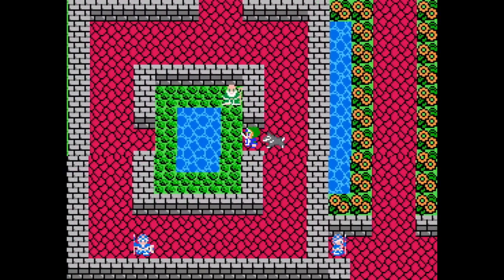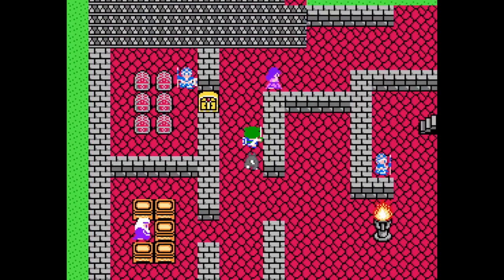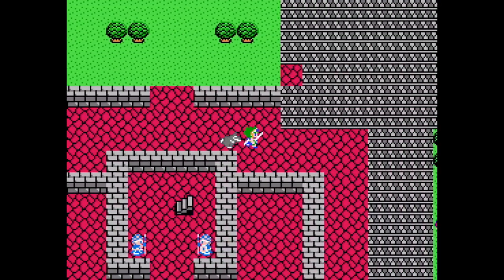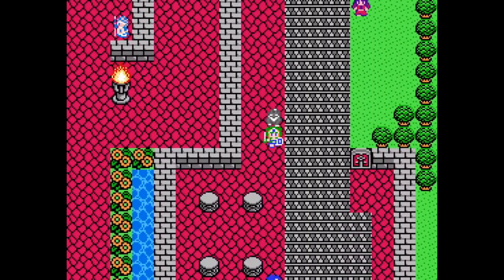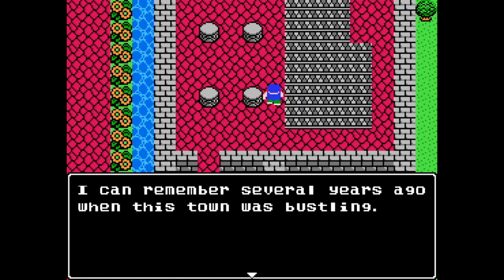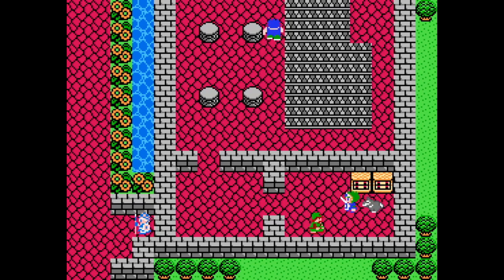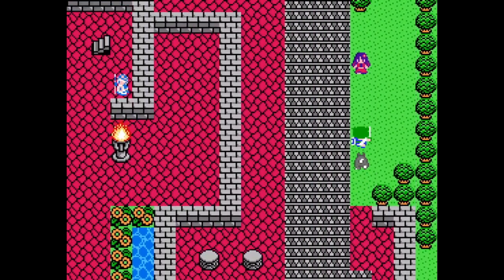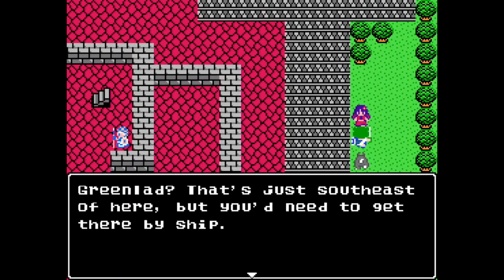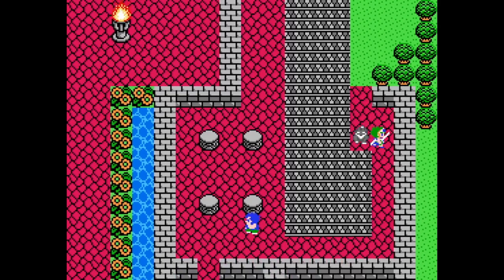I don't think there's anything to the south here. There's a door to the right as well. There's Princess Lady — not the princess, she just goes on about princesses. But we can go in here. 'I can remember several years ago when this town was bustling. Many contractors from a town called Izmit set temporary homes here — they were building something somewhere nearby.' Am I going to go to Izmit? Nothing in the drawers. 'Green Bat is just southeast of here, but you need to get there by ship.' And that looks like all the doors we can find. I'll meet you in Reeve.